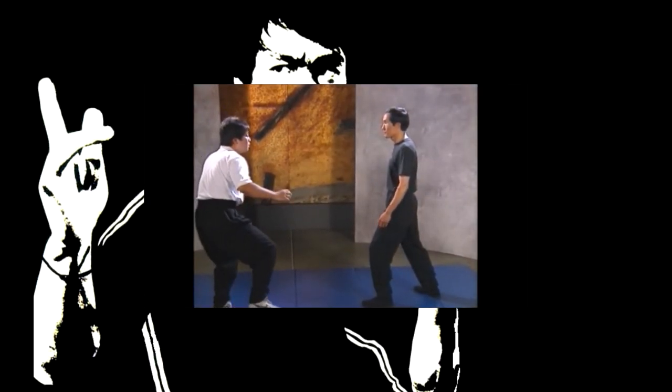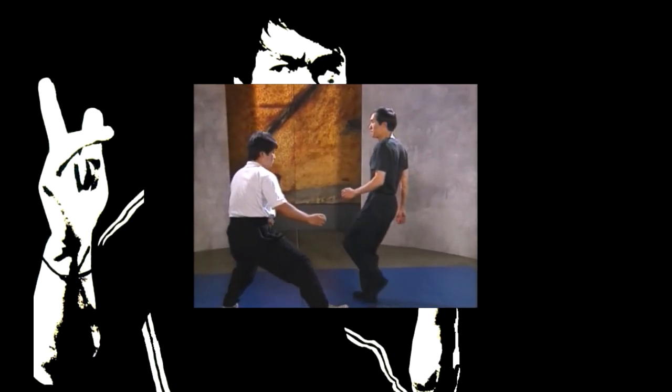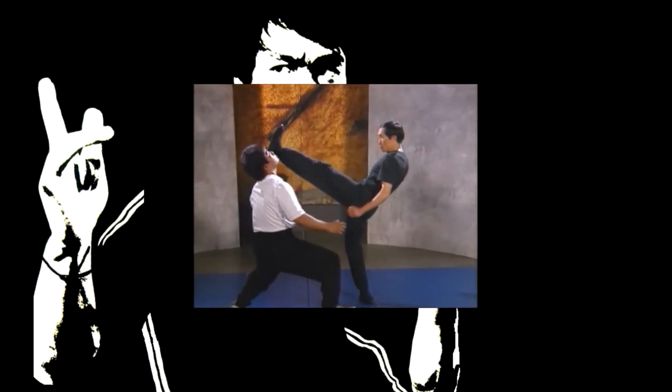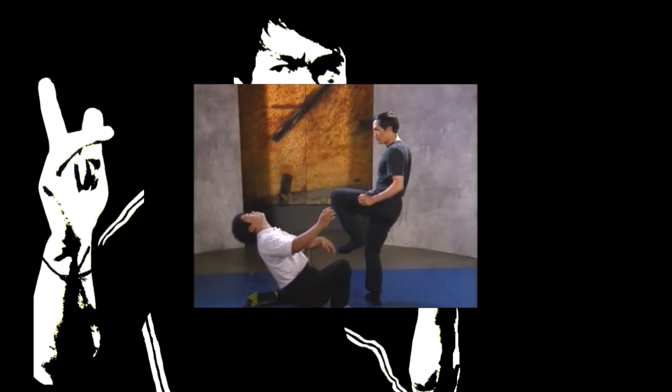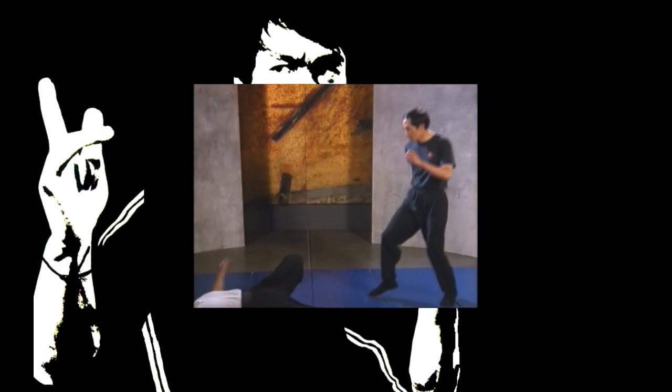Like the full swing attack, you have more time to counter against someone trying to tackle you. As the assailant attempts to tackle your legs, from the on-guard position, step forward and deliver a front kick to the attacker's face.